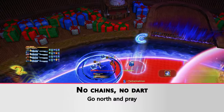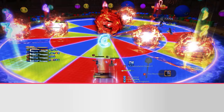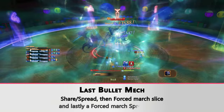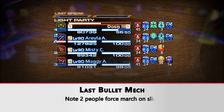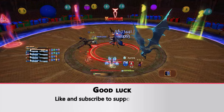Clean run — don't forget to dodge the AOEs as they rotate a bit more after the mechanic ends. For the last bullet mechanic, you'll have a share/spread, then a force march plus a slice depending on the bullet, and then a share/spread opposite with the last force march. Congrats and good luck!